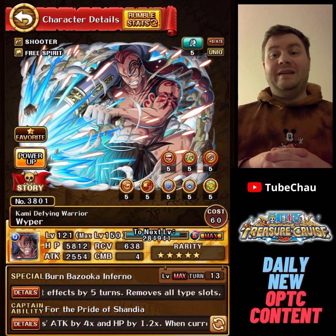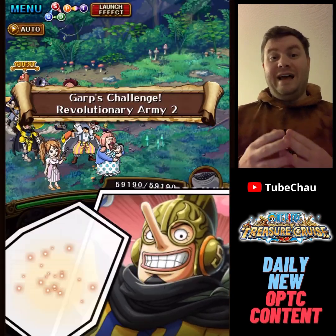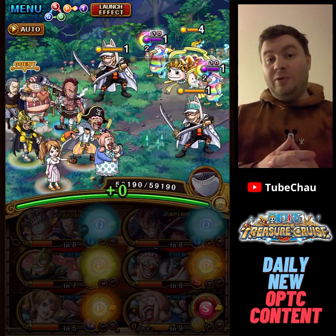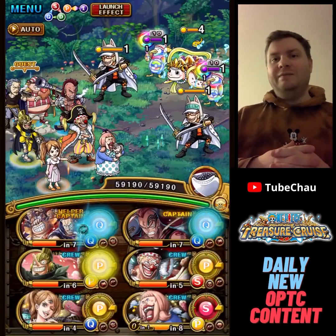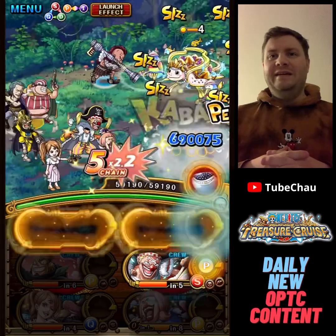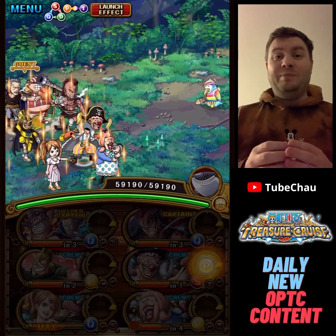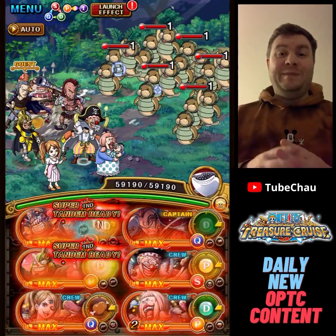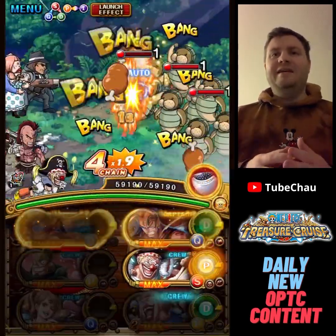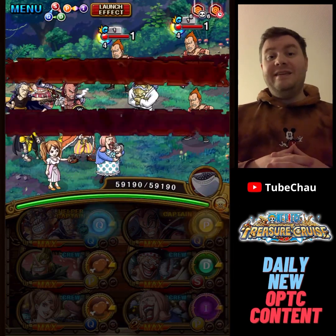The main thing I wanted to showcase with this unit is both his potential as captain for fun and also that it's very nice to have a free special that gives a full board of tandem. So I decided to take this opportunity to use my newly rainbowed Lucky Roo and Ben Beckman. This means I have their super tandem maxed — you only have to hit 2 for the super tandem. It's a 2x attack boost and you reduce defensive effects by one turn. This team turned out pretty solid and pretty fun.